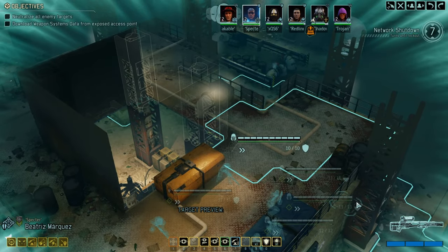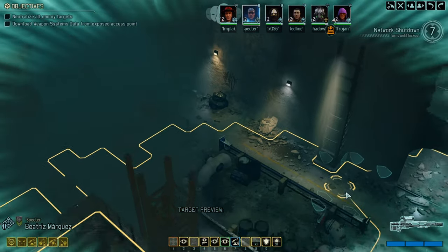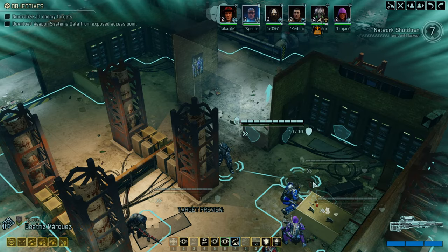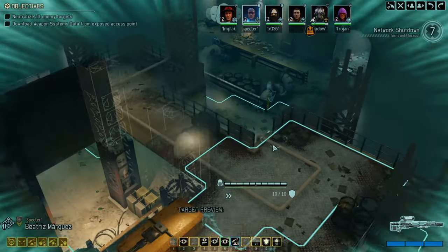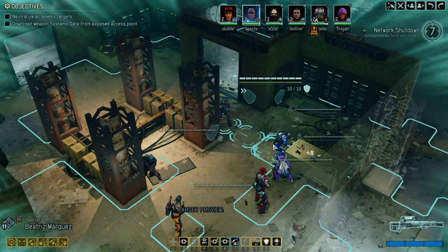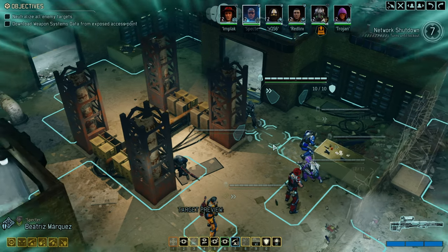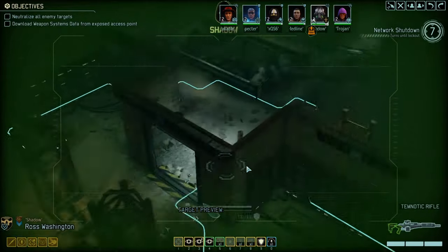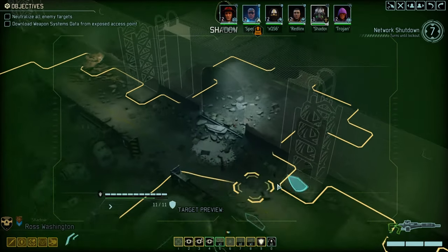Welcome back to another episode of XCOM 2: War of the Chosen. We're jumping right into the mission — a neutralize all enemies and download the target mission, which is very difficult, but we're getting a high-level soldier in return. Saikon figured the most difficult mission nets the best reward, so we're taking it. We're also countering a hidden ADVENT dark event. This time I took the Reaper with us mainly because Hope was not available.